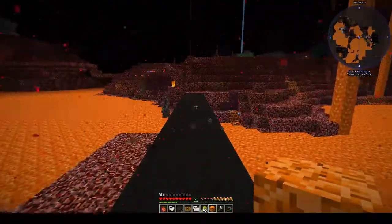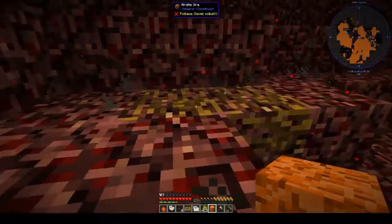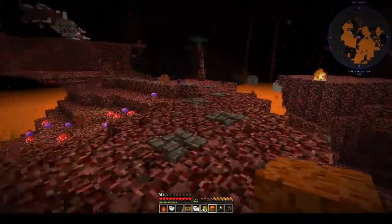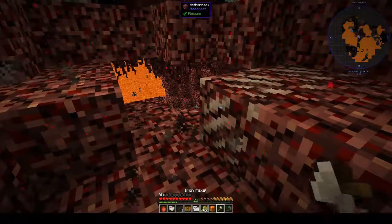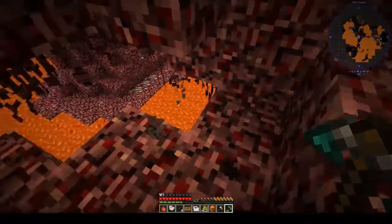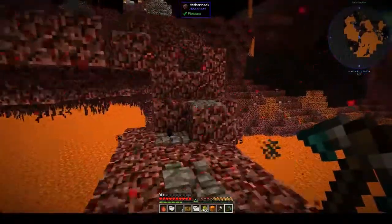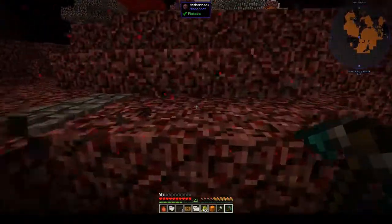I lost all the ash blocks that I'd gone and mined, but no matter — that's fine. I can live without that. What was out here that I marked? Could have been basalt. Oh, when I was digging out basalt for my roof I went and led the way to a huge basalt deposit — there's loads of it in the nether. And this was the only way I could guarantee I wasn't going to get lost.